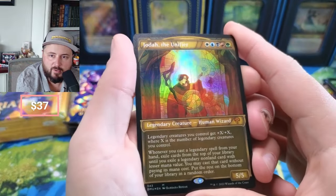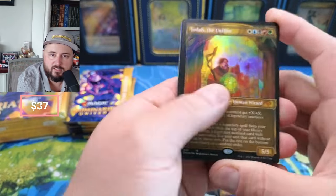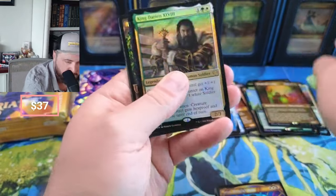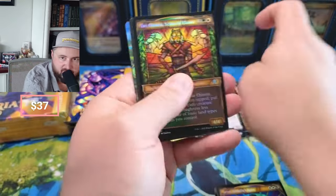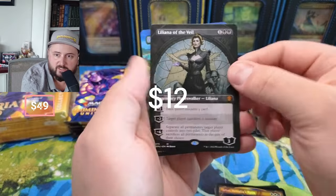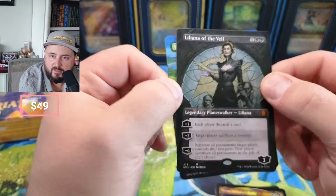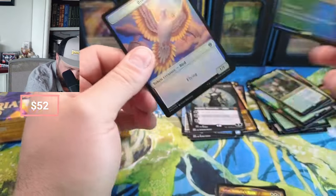You get one textured mythic per box, so unfortunately we did not get Sheldred. We got Joda, King Darian in the more expensive form. Flush — Ramses, Liliana coming in. Liliana used to be a $20-$25 card, I don't know what it's at now, but still a good card.